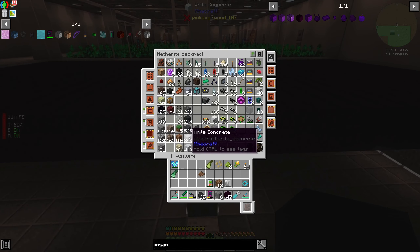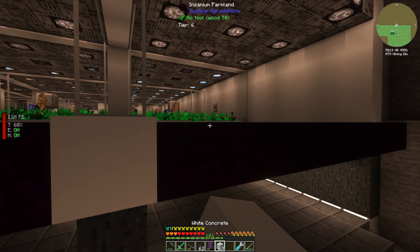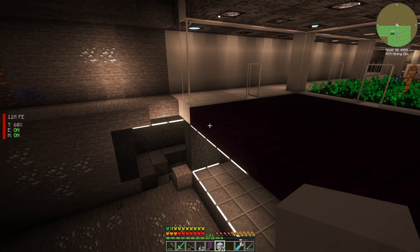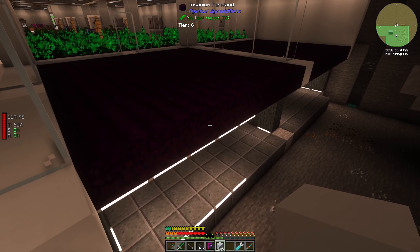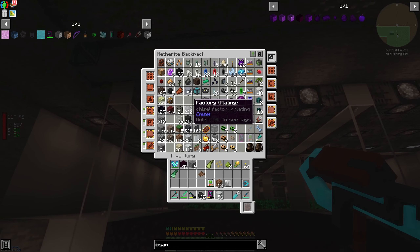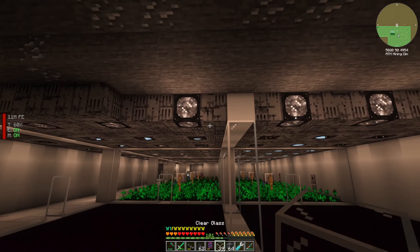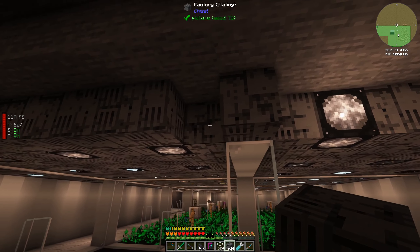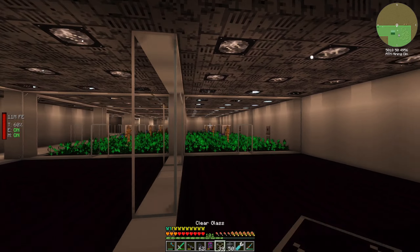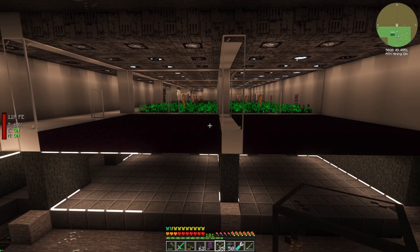What else did I break? Some white concrete, some factory ceiling, some glass. Okay, that's easy to fix. Like that, and then this. Yeah, that's it, that's good.